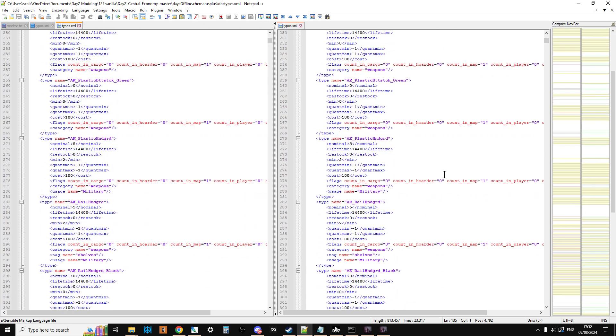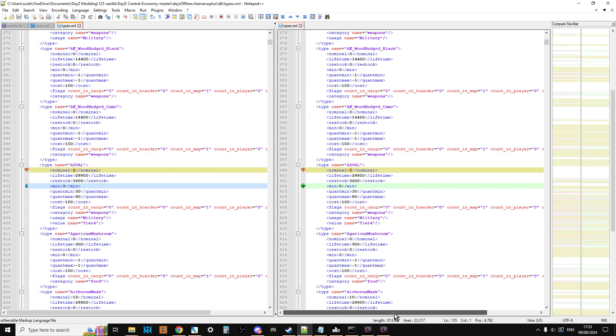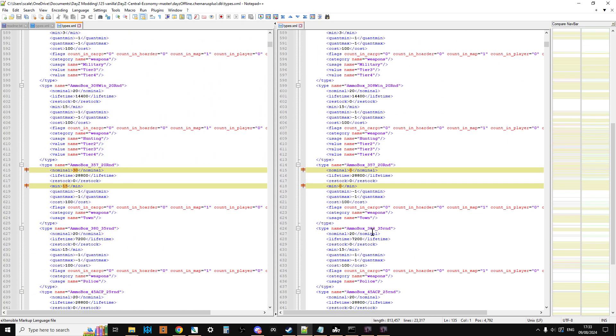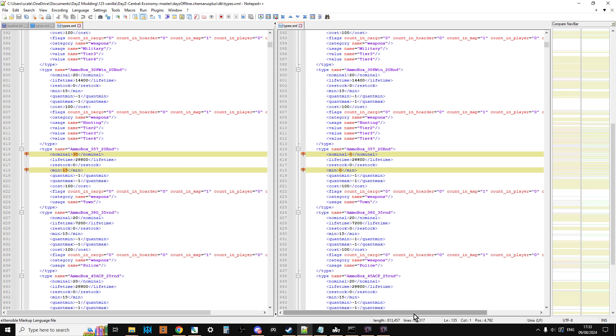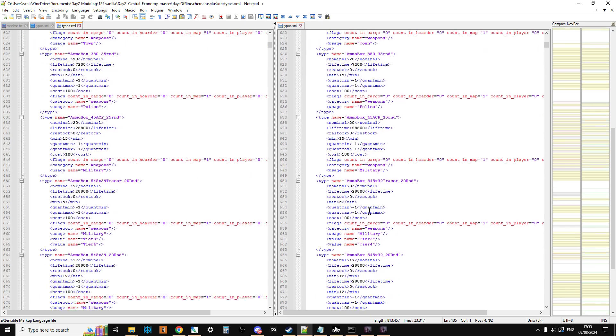On the right-hand side, the bright green sections are where big changes have occurred. An interesting one is the AS VAL — they've changed nominal to zero and minimum to zero, so in effect it won't spawn anymore. I'm going to ignore that change. Similarly, with ammo boxes, there could be errors — for example, 357 ammo removed from Chernarus spawning. It might be that 357 ammo has been added to infected cargo or a dynamic event instead.